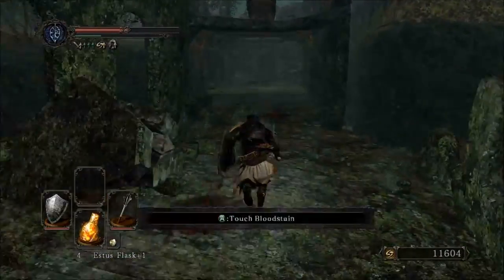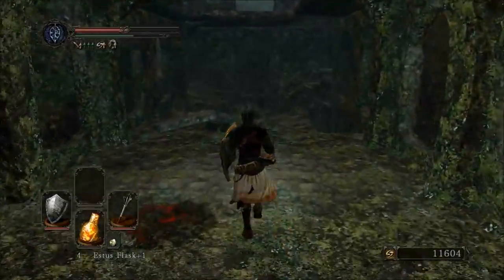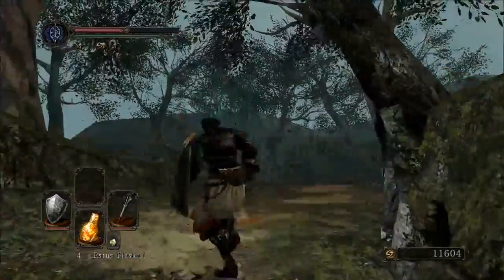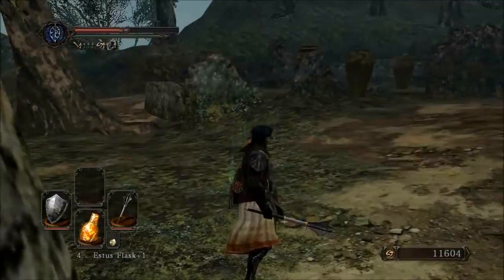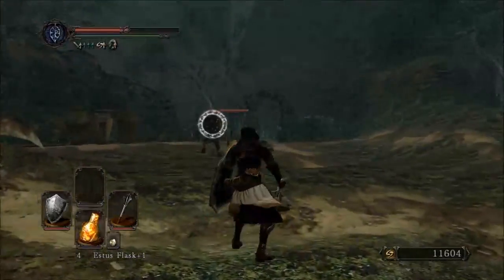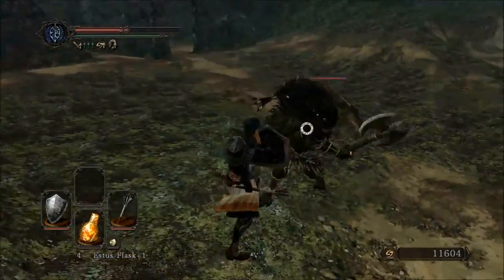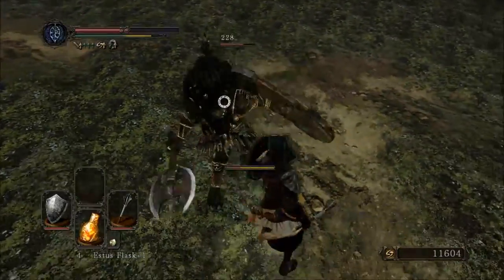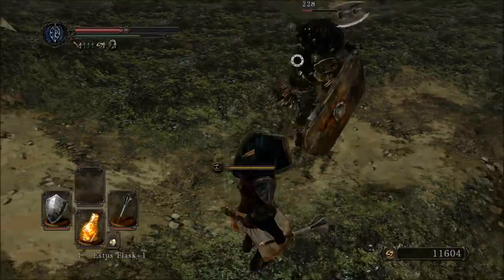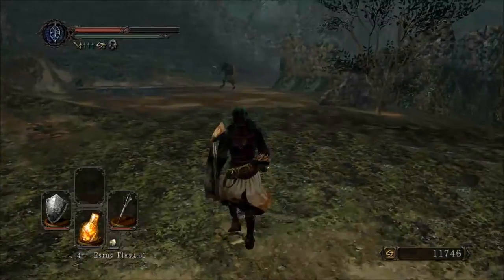Hopefully this time I can do better at getting to the boss unscathed, so I can have all of my Estus, which I'm definitely going to need. Previously learned that Homing Soul Mass will fire backwards, so I'll have to keep on my toes about that, because I cannot block it with my shield. My shield only has 50% magic reduction, and 5 or 6 Homing Soul Masses are more than capable of killing me through that 50% reduction. So I have to get out of the way.